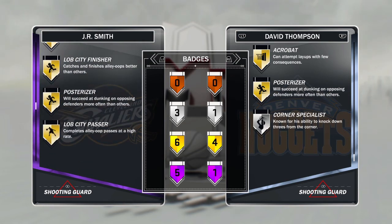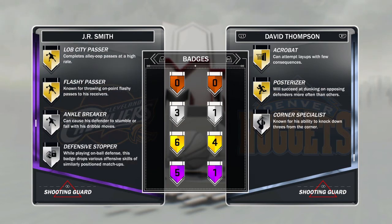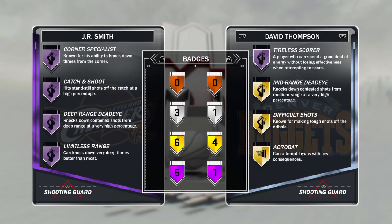He's been the cheesiest card every year in 2k, every year. Gold badges include: Tyler Scorer, Fast Break, Relentless Finisher, Posterizer, Slithery Finisher, Flashy Passer. This card also comes equipped with Defensive Stopper on silver — that's what's up. This card comes equipped with everything you would want in a JR Smith.